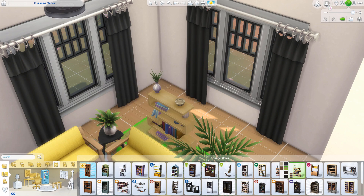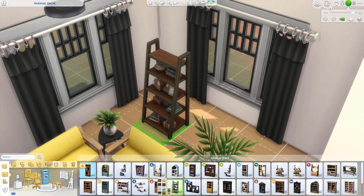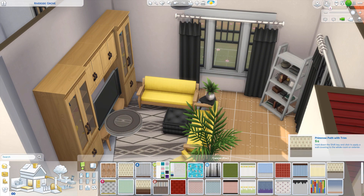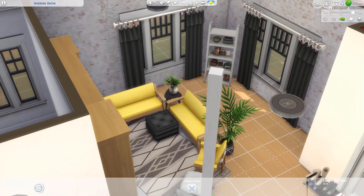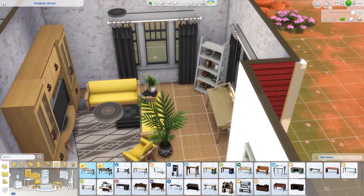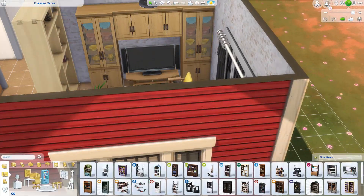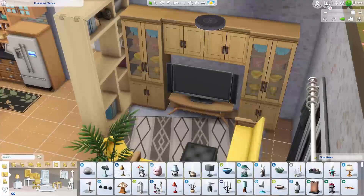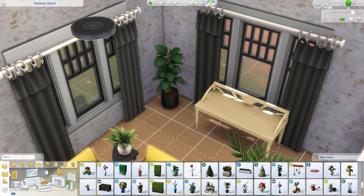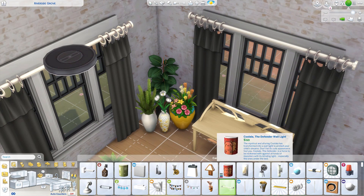I'm sticking with the yellow and black theme and trying to get all the woods to match as closely as I can, but finding a matching bookcase just isn't happening. Eventually I end up taking the really big bookcase from Seasons and using it almost as a room divider. It's not exactly the right tone of wood, but it's close enough — it'll do. I like how it turns out.